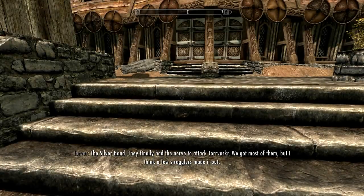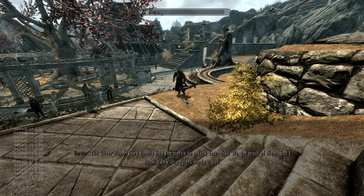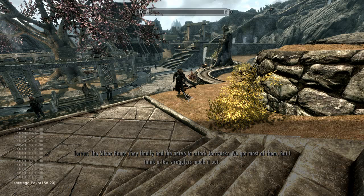So how do you get around it? You have to first get rid of that quest. You do that by going to your console and down the bottom here you can see it's Set Stage, Space, FAVOR158, Space, 20 — and press enter. And you'll see that completes the Helm of Winterhold quest.